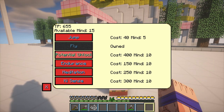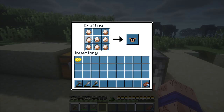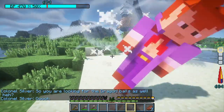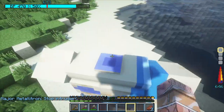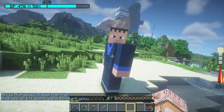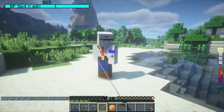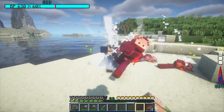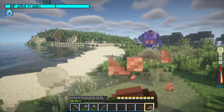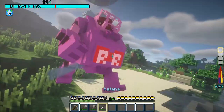Next up was the Red Ribbon Saga, but before starting this chapter I unlocked my potential with Kami and crafted up my first battle armor parts. This gave me confidence to beat Colonel Silver, Major Metatron, and Ninja Murasaki, who dropped his sword. With the sword I was able to continue against Android 8, Booyor, General White, General Blue, Mercenary Tao, the Red Ribbon Army itself, and lastly Staff Officer Black in his robot, who was very hard to beat.